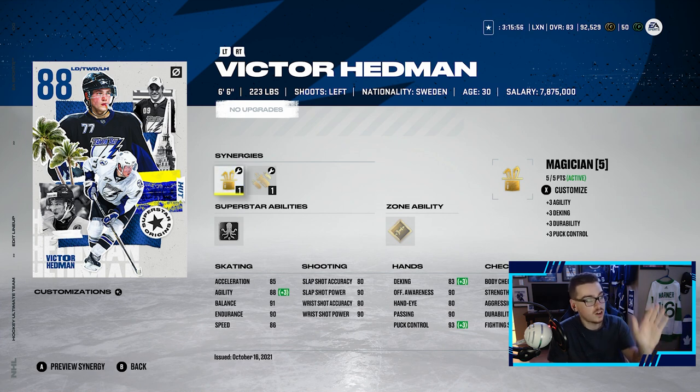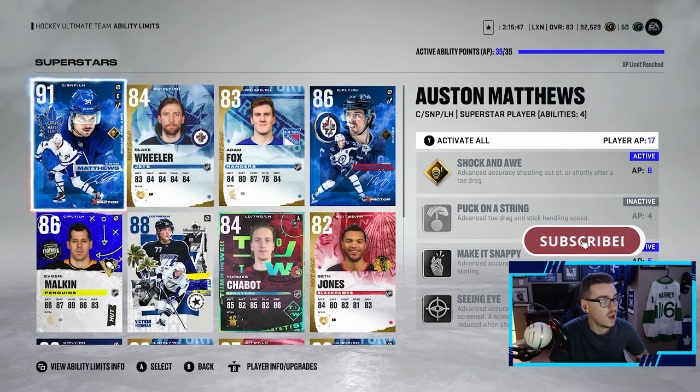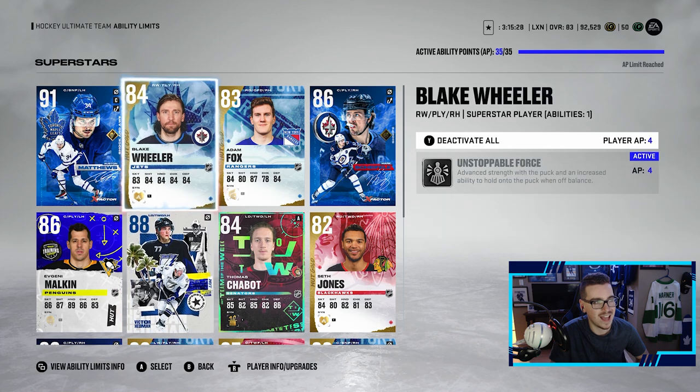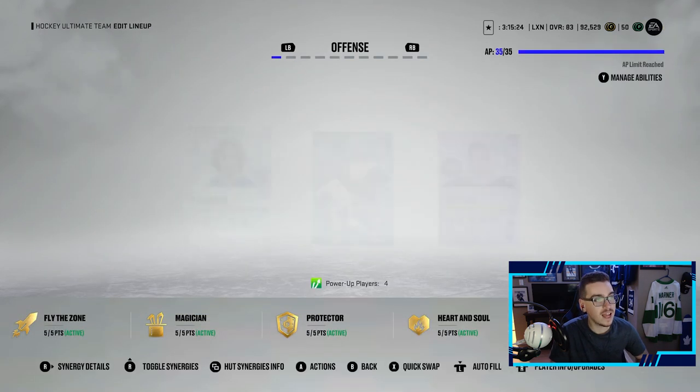His stats are insane — not the fastest guy, but he's a big guy. Good luck knocking him off the puck. I'm very excited to try him out. Looking at our abilities, we have Quick Pick activated for Hedman, which is advanced at intercepting pucks and increases the player's range when intercepting — which is huge. We could get Heat Seeker for wrist shots or snapshots from long distance, but we don't have the ability points for that right now.